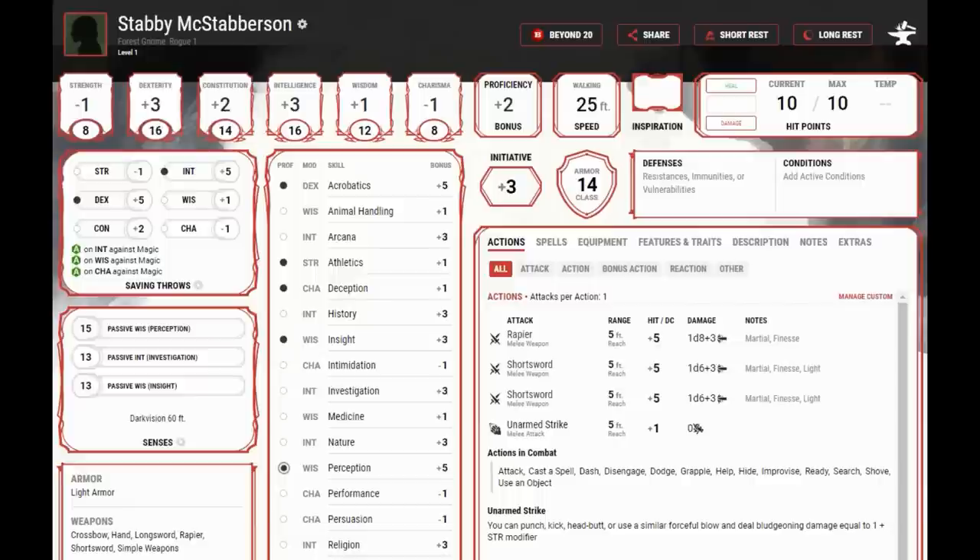Until we become an Arcane Trickster — the first two levels of this build — I'm going to recommend using two short swords in combat. This uses the two-weapon fighting rules, so we can use our bonus action to attack with a second short sword. We don't add our dexterity modifier to the damage, but the main reason is: if we miss with our primary attack, we have another chance to apply Sneak Attack damage. Ten starting hit points is okay for first level but not great, and a 14 armor class is a poor starting armor class — there is some risk involved.